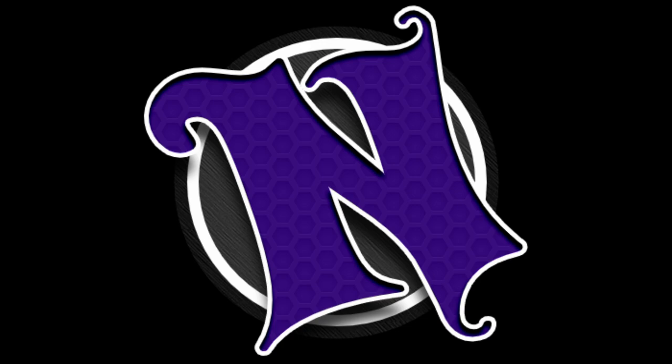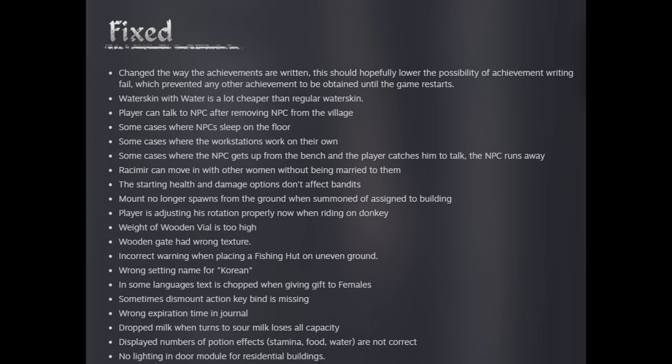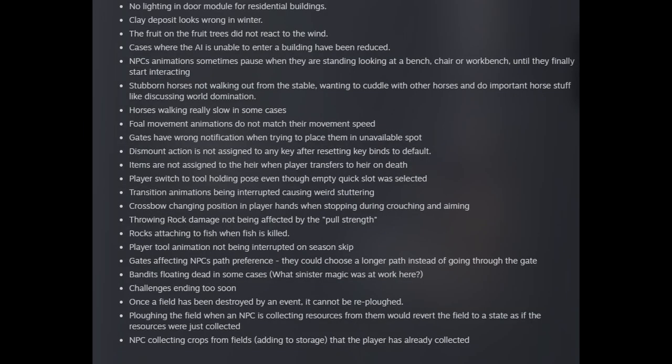Looks like they've got a lot of items that they fixed, which I'm not necessarily going to read them all — just certain little things. The weight of wooden vials is too high, so apparently they've lowered the weight of the wooden vial. Wrong expiration time in the journal — looks like they may have fixed that. NPCs' animations sometimes pause when they are standing looking at a bench, chair, or workbench until they finally start interacting. Foul movement animations do not match their movement speed. There's a bunch of them here — if you want to see what all they fixed, you can see the update in Steam.